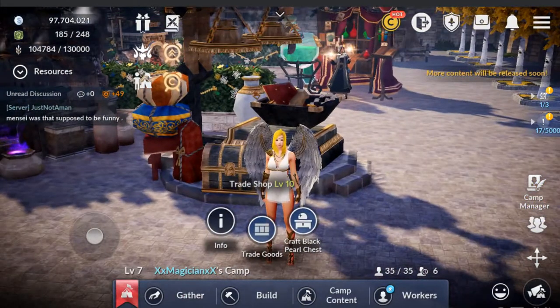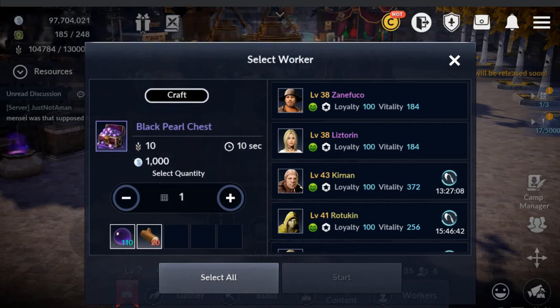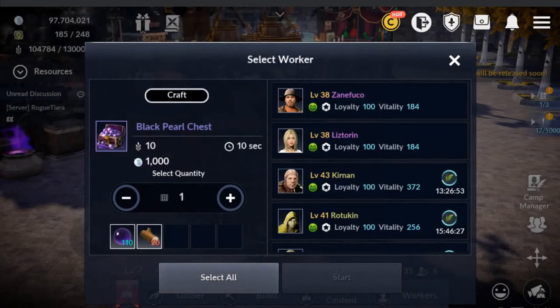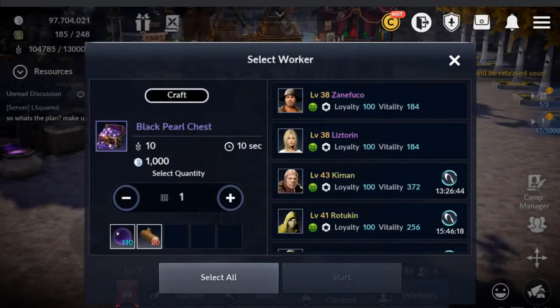I'll go ahead and go to the craft black pearl chest, and that is very self-explanatory. In this game that really is a commodity. Having a lot of black pearls, you can buy a lot of things with it. It is a chest that will give you a hundred black pearls. So to craft it you have to put in the hundred plus ten more black pearls, and then of course the twenty logs that it requires to build the chest.